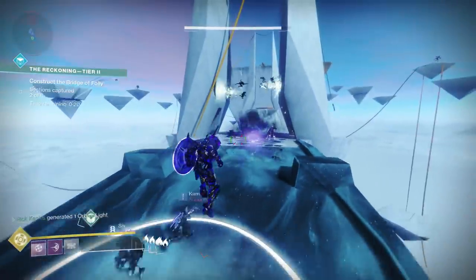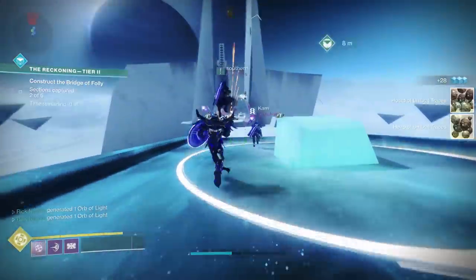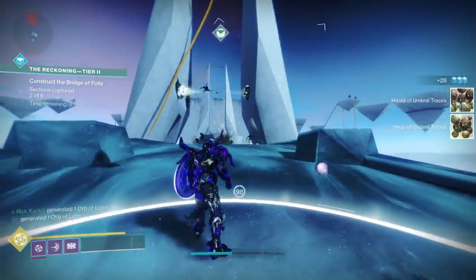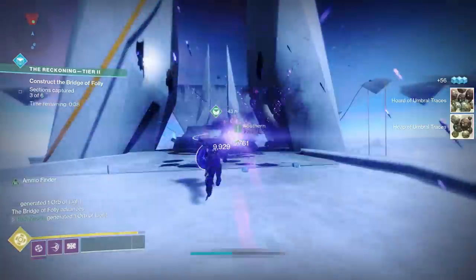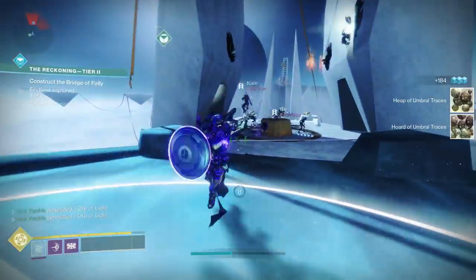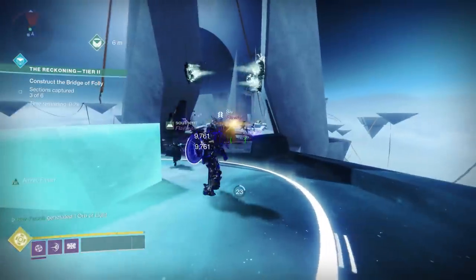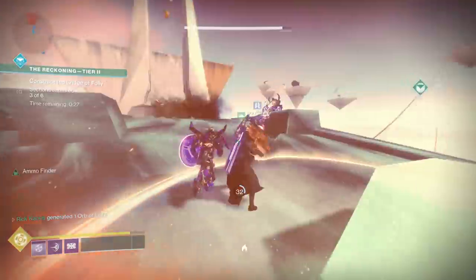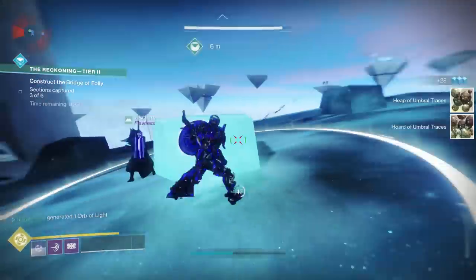I think the easiest here is to go to the Reckoning, specifically Tier 2 or Tier 3. All of the bridge locations during that encounter are guarded by what's considered bosses, so you're going to get so many Umbral Traces. Just put on an exotic armor piece — I'm a Titan using the Doomfang Pauldrons, exotic gauntlets, and they give me pretty much infinite super. So it's pretty easy to complete this step.